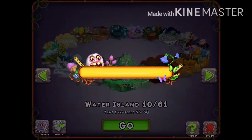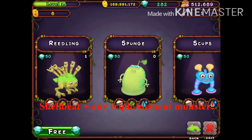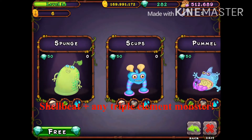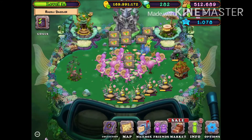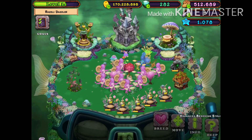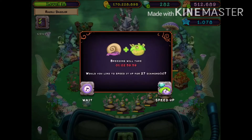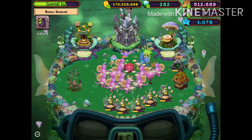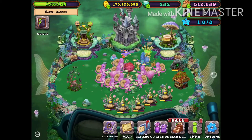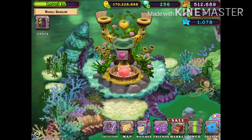For Water Island, to get Geode it's the same case. You need Shell Beat and any triple-element: Reedling, Sponge, Scups, and Pummel. Also, never buy the other ethereals — just breed them. First try! There's also an event going on which is why I'm getting extra. That's a Geode right there.